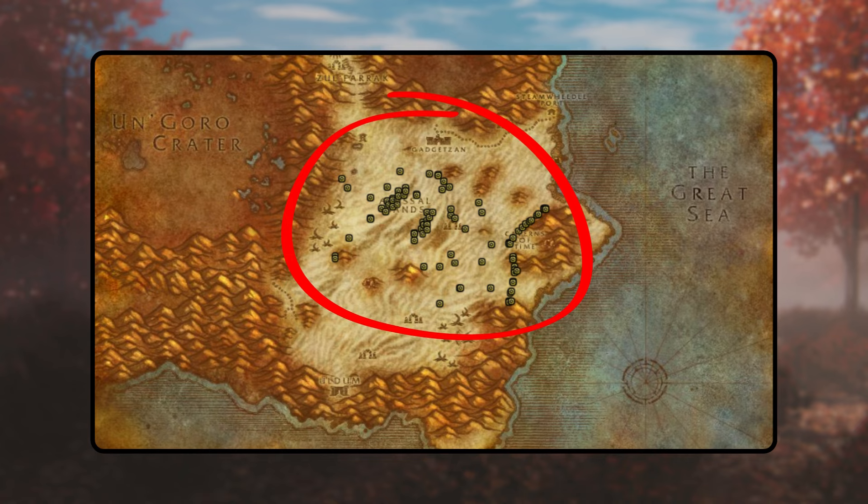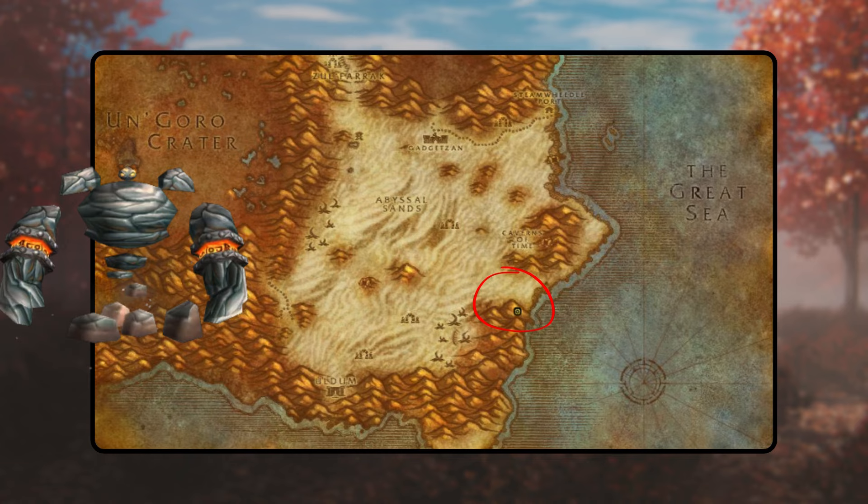To acquire the shaman's notes in Tanaris, defeat Blisterpaw Hyenas, Land Ragers, and Glass-Eyed Gazers. Upon obtaining the notes, commence a quest that rewards you with Murky Sapta. Seek out the Tainted Spirit, imbibe the Sapta, and confront the Corrupt Moderate Manifestation. Once victorious, return to the Moderate Manifestation to turn in the quest and accept the subsequent one.